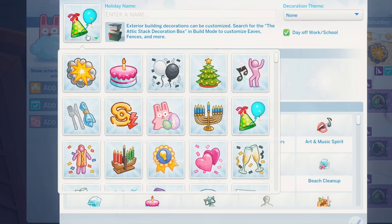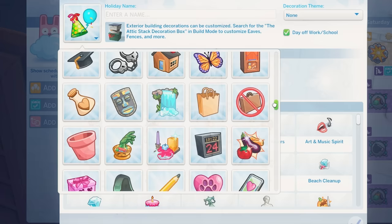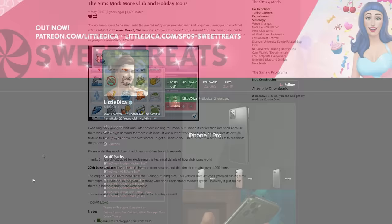The More Selectable Icons mod lets you select a bunch of new icons, which you can use for clubs, holiday traditions, and a bunch of different things. You might also need this mod for a few different save files. And lastly in this section is the iPhone 11 Pro default replacement, which replaces the in-game phone with the iPhone 11 Pro — I've also got the black version.